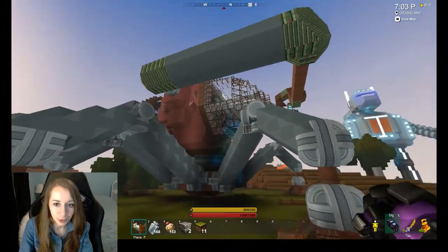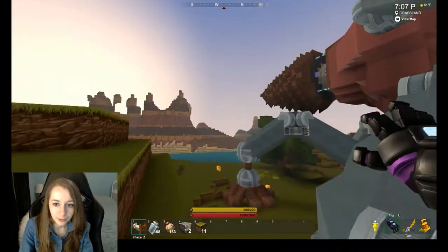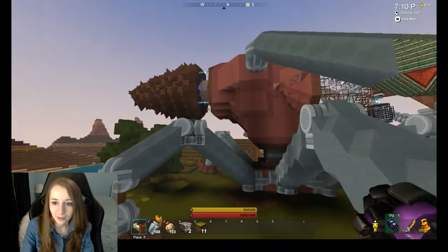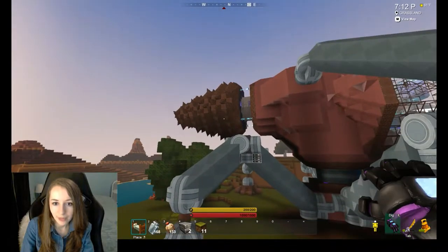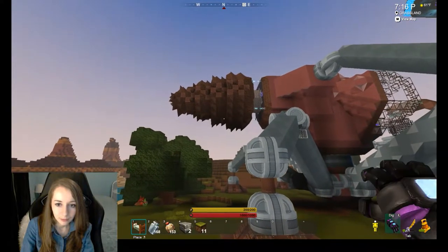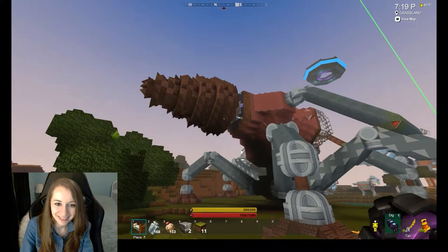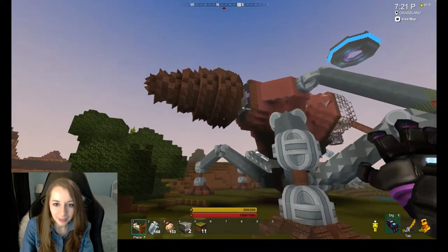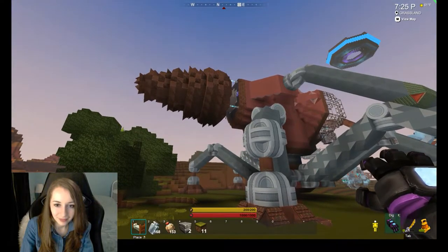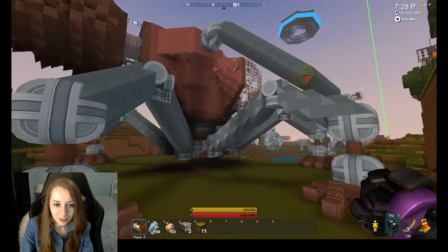It has six legs and two large arms. From the back, look how it looks — it has like a body with a very spiky back. I'll call that the butt maybe, but it's so cool — a spiky back attached to the body. Looks pretty cool.